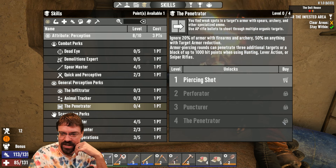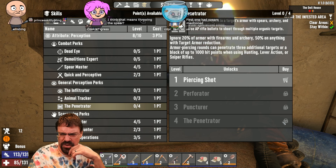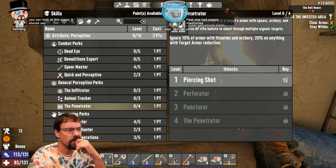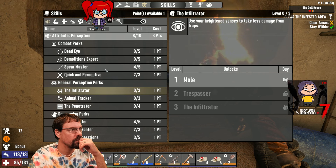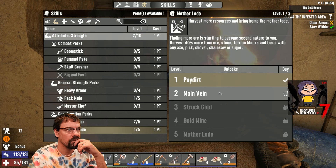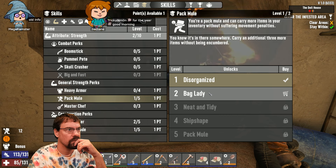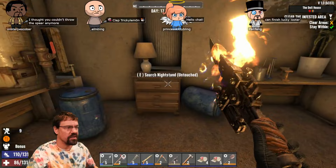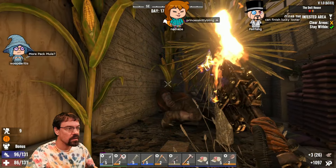Hey Princess Kitty Bling, thank you very much, I appreciate that. How was my break? It was awesome. Oh, it means if we throw the spear. How do we even throw the spear? So maybe that's not what we're looking at then. We'll start saving our points to max perception and the spear stuff, because I am really digging our little spear adventure here.